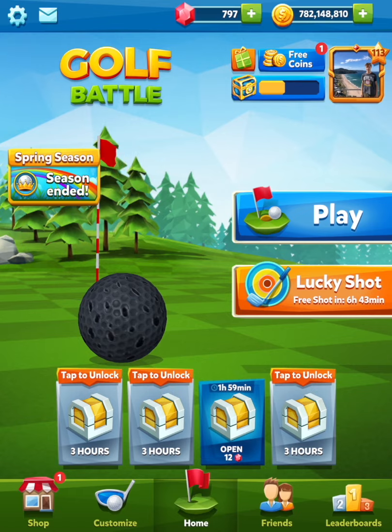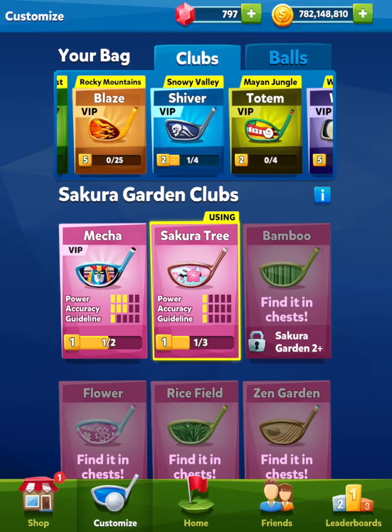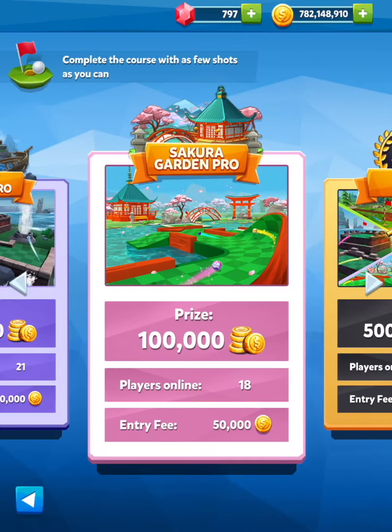Hey guys, welcome back! Today we're going to be going through some more Sakura Garden gameplay. I'm going to be using a one-power club because this is obviously a very new map, so most people have one-power clubs. I got incredibly lucky and got the mecha club in my shop the day after it was released, which I believe is probably the best club for Sakura Gardens. I only need one more to get four-power, just waiting for it to show up in the shop. But for today's video I'm going to be using a one-power club because that's what most people will be having at this moment.